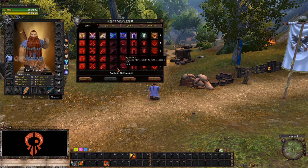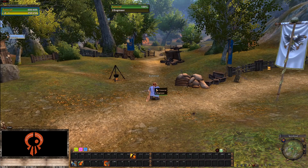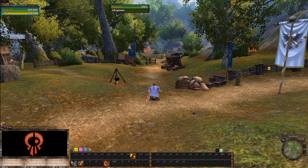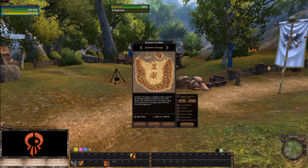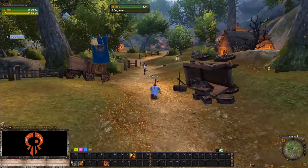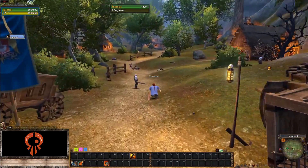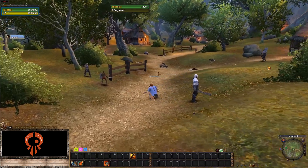Renown points from PvP levels are used to increase your statistics — health, resistances, tanking stats, and so on. That system starts after level 10. You can queue for PvP from level one (actually level two). Click the icon at the bottom to join the scenario queue, where you'll see a list of scenarios you can join. You can keep PvE-ing until one of those scenarios pops up and then join it.